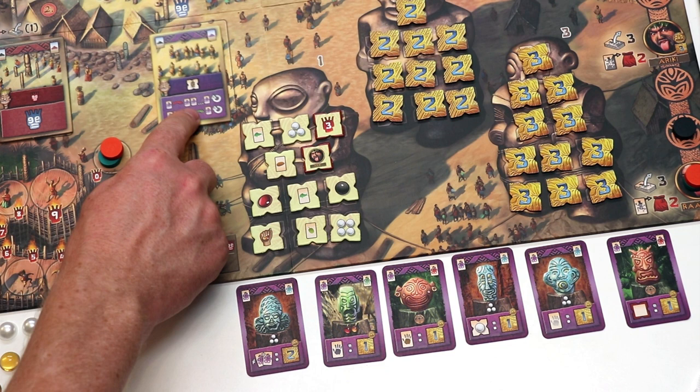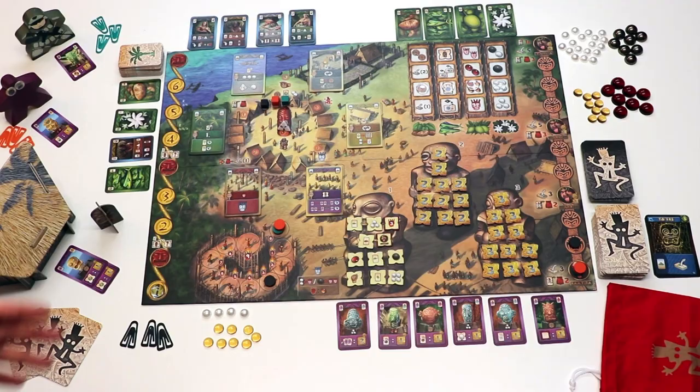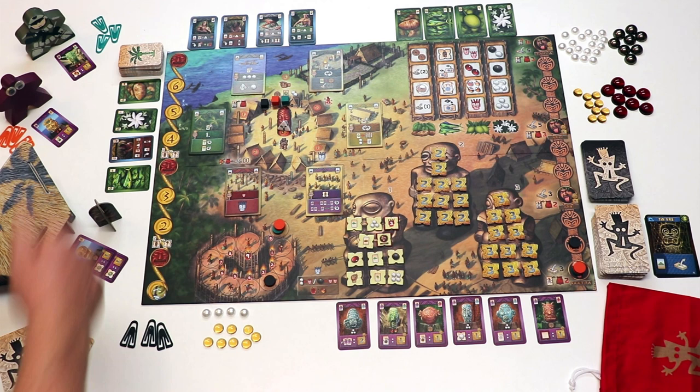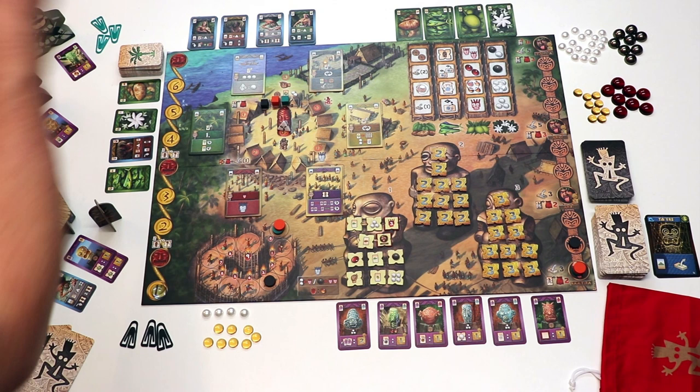Important to know: commodities you take are placed behind your screen so they are not visible to all players, while workers are placed in front of your screen. So during an action round, the active starting player chooses one of the available actions and performs it — all other players can perform it too, and the picker gets the bonus. Then the next player picks one of the actions, and the last player picks an action. That's one complete action round, and in a three-player game we play six of those.